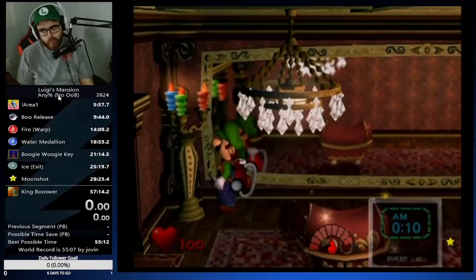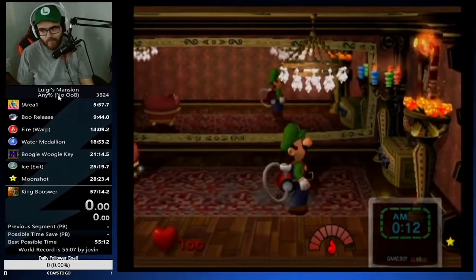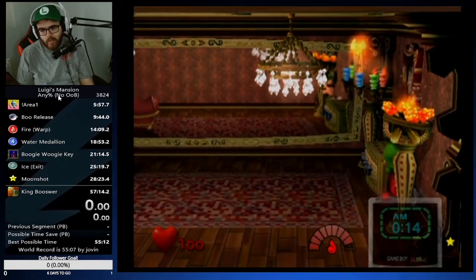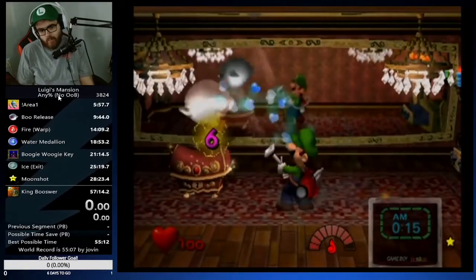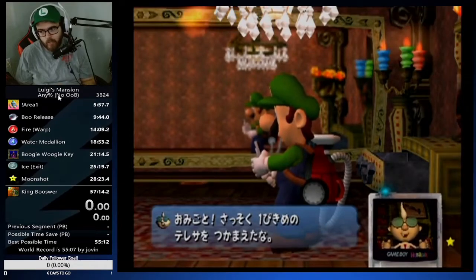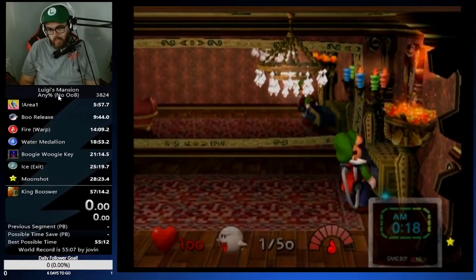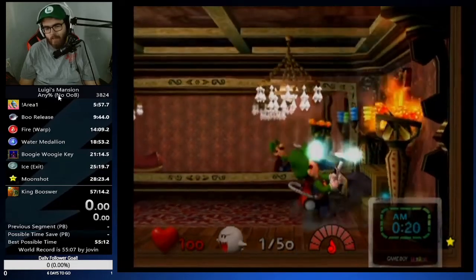Once you get the double, try to land right about where I'm standing and check this middle cabinet every single time. I highly recommend checking there every single time. The reason: he's usually in there most of the time — roughly half the time I get the boo in this cabinet. So always check the middle cabinet first.